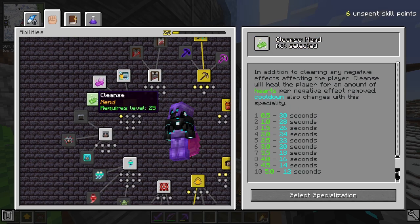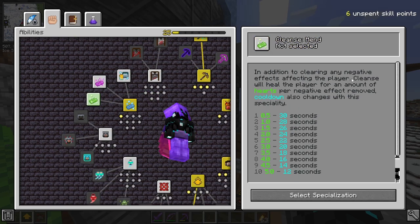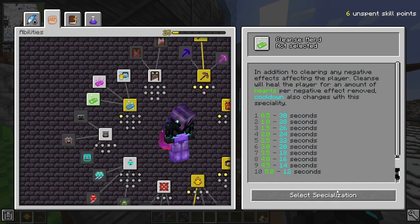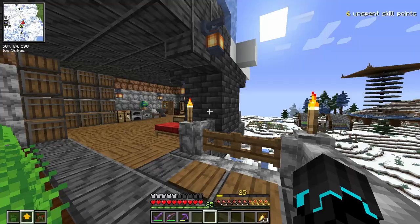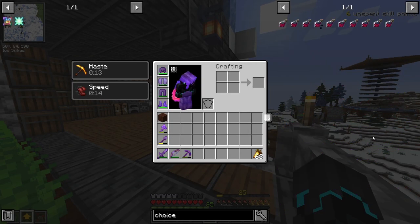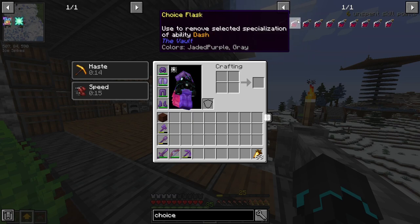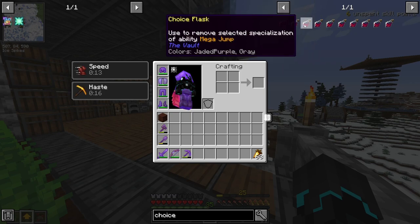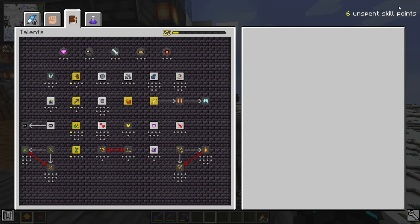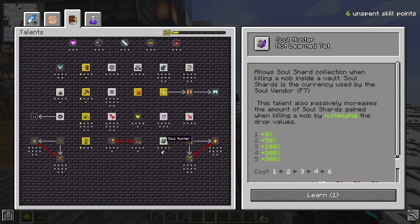For Cleanse, I'm going to pick Mend because in addition to clearing any negative effects affecting the player, Cleanse will heal the player for an amount of hearts per negative effect removed. I find this quite useful. Also, you can reset these using a Choice Flask — used to remove selected specialization for Vein Miner, Dash, etc. So you can drink one of these and clear the specialization. Now I still have six unspent skill points, so I'm going to pick Soul Hunter. It only costs one and allows us to start collecting Soul Shards, which I can use in the Soul Vendor. That is going to be really useful.